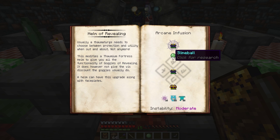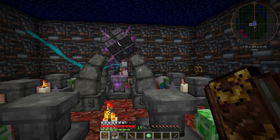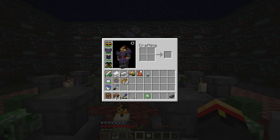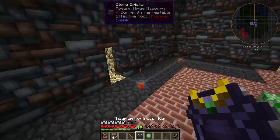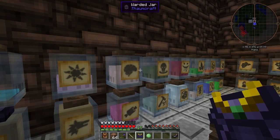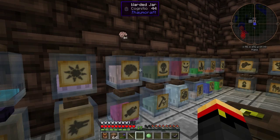Let's see how that process is going — it's got almost all of the essentia in there. Now I don't have my Goggle of Revealing on, so certain things are much harder to see. I can't see how many of each aspect is in my jars. But now I can, because I've added Goggle of Revealing to my Thaumium Fortress Helm, so I no longer have to go back and forth to see the Thaumcraft effects.